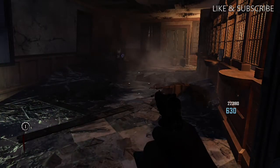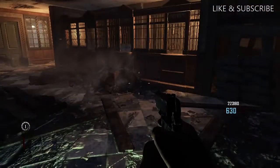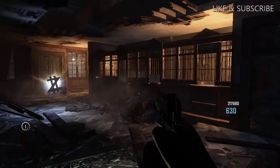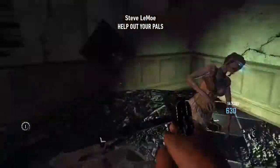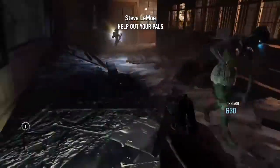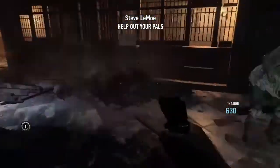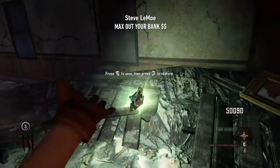Another good way that you can do this is simply by going into a two-player game and getting one of your buddies to hold a zombie while you do everything that you need to get done. As you guys can see, I just simply pulled the zombie so he is not bothering my friend, and he can get all the steps done so he can duplicate his money.